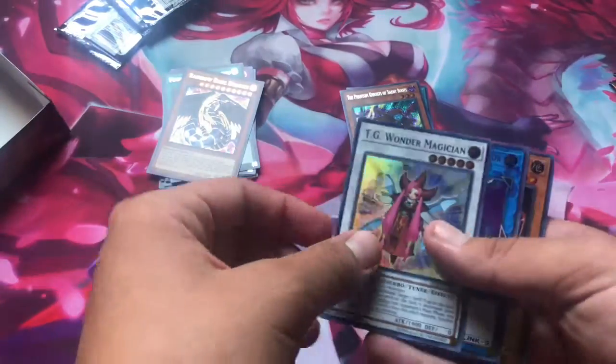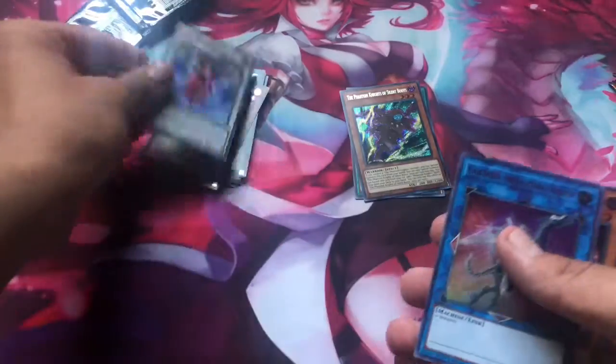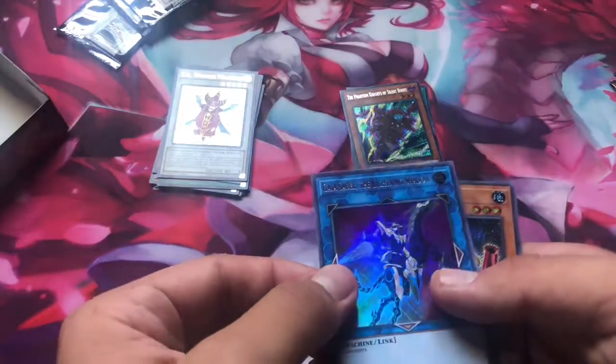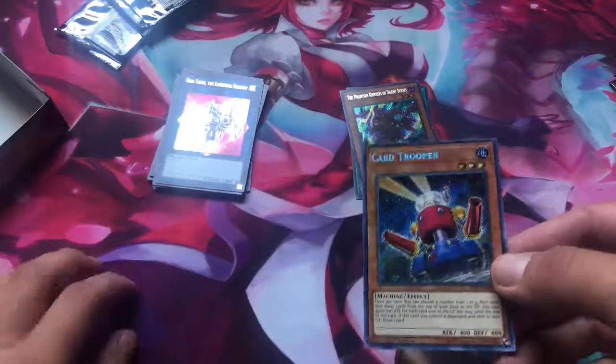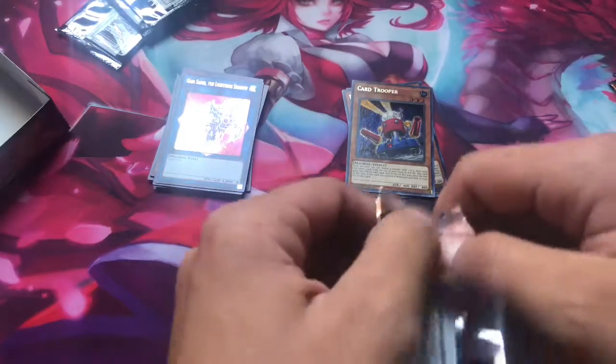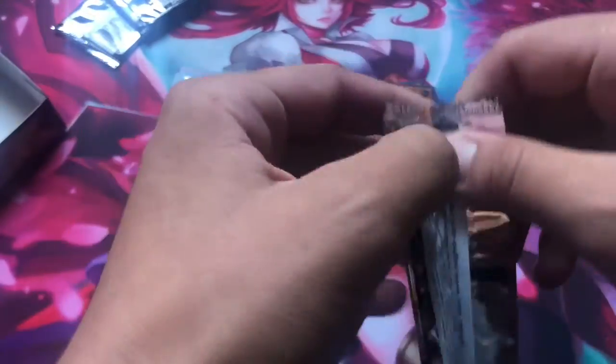Rainbow Dark Dragon. TG Wonder Magician. Ooh, Needle Fiber — I hope that gets released, that'll be cool. Gaia Saber the Lightning Shadow. Card Trooper. This one I don't like as a Secret Rare — I mean, Secret's cool, don't get me wrong, but I just didn't like that they did that with that card.